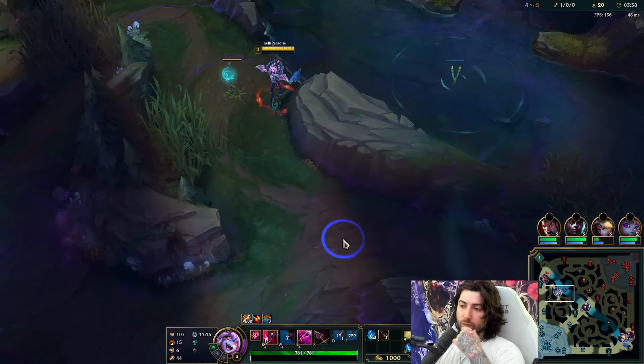We should have gone Sterak's earlier but it gave us better value when we did get it. The problem is this comp is really hard to even get autos off - I'm getting knocked up a lot and bound. This is an okay R angle but the enemy team is already kind of dead. I honestly kind of messed up a lot later in the game, but the work you do as a jungler is more about the early to mid game. Do not R carelessly - remember you can W to avoid things like that.